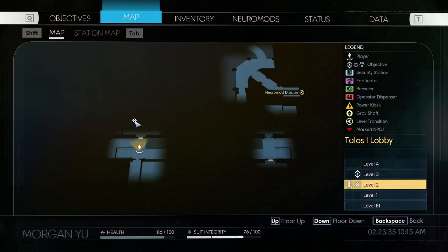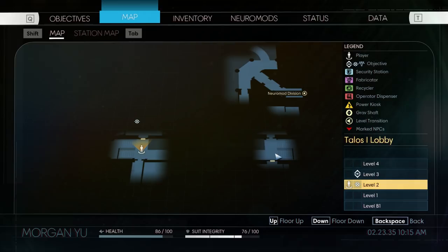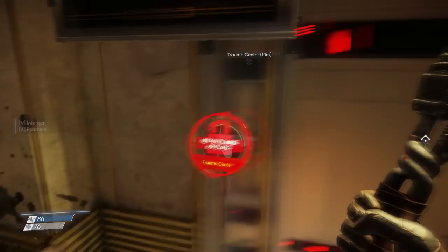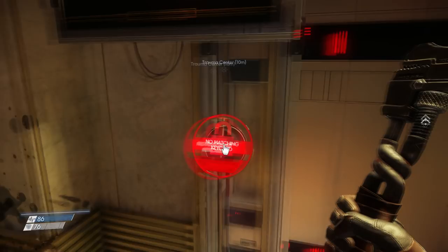So this is kind of cool. We're over here. This is our current objective. Here's the Neuromod Division — I guess these are places we've already been. So we have the key card that will allow us to go in here. I thought we did. I thought we picked this up.